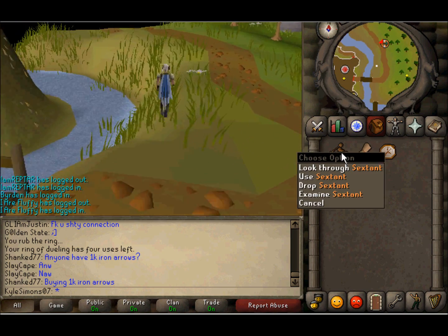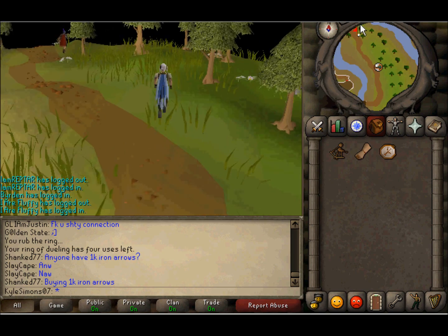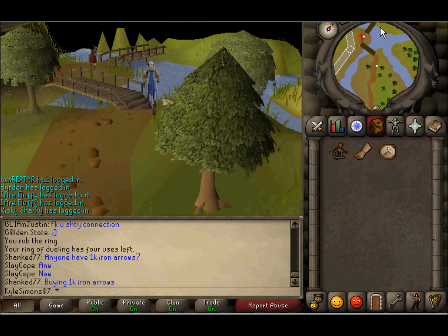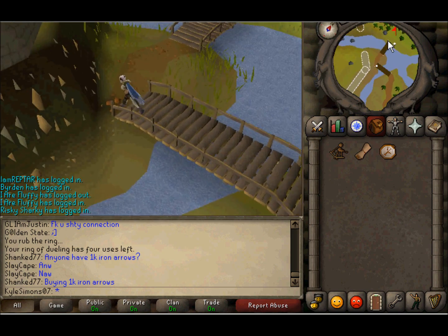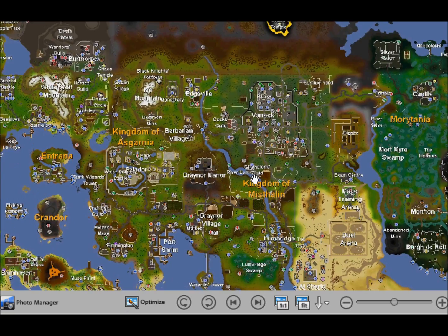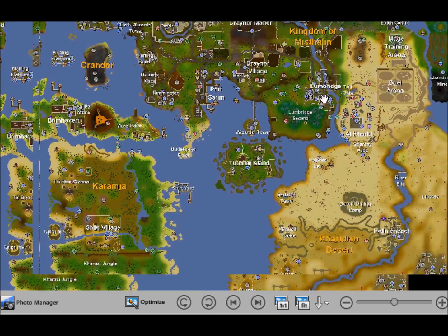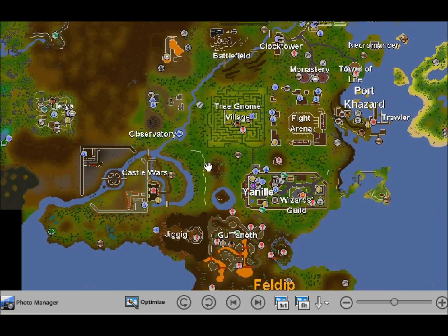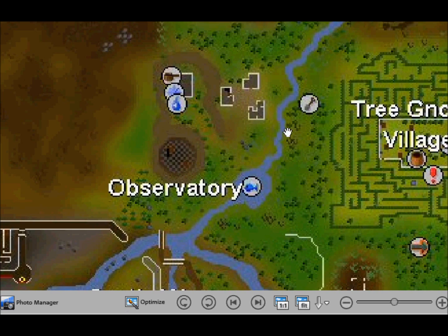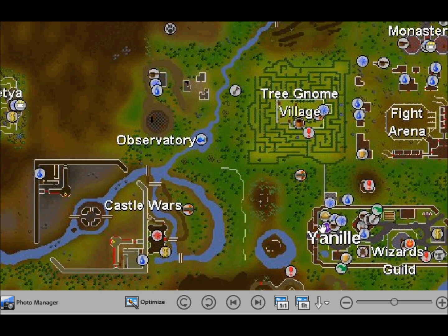The first spot — you want to talk to the Professor up here and he'll give you one of these three. He doesn't give you anything first; he actually tells you to go to Port Khazard. Here I'll open up my Runescape map and show you. We are over here by Castle Wars and you run up into this room and talk to the Professor, then he'll tell you to go to Port Khazard.